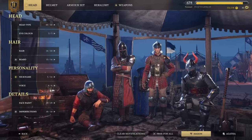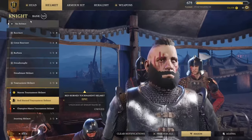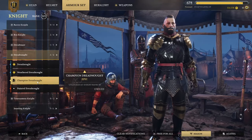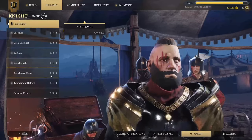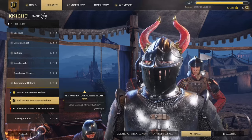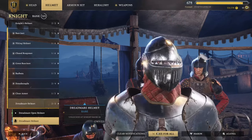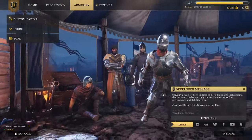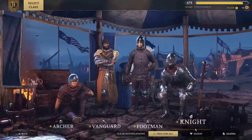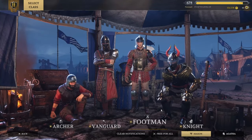Without further ado, let's begin. Click the Mason, click Helmet, No Helmet, then Armor Set and get the Dreadnought armor. Go back to Helmet, select the Tournament Helmet — pick the Red one. Your armor will default back to the Rust armor, but you can ignore it. Move on, click Free For All, hit Escape twice, go back to the menu, click Customization, click Mason. You'll notice now that you have the Dreadnought armor and the Tournament Helmet.